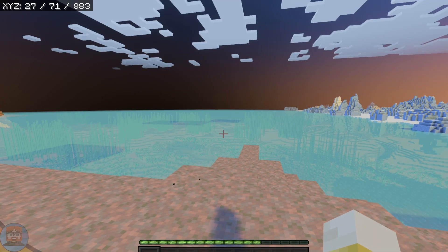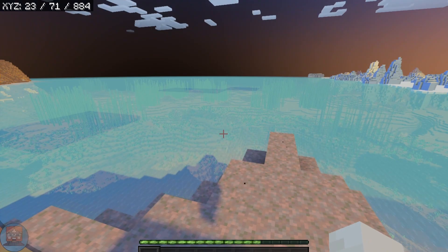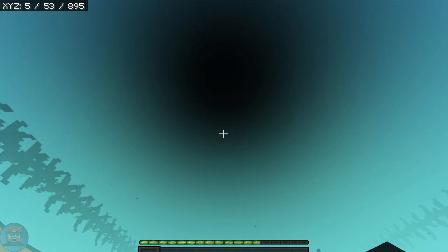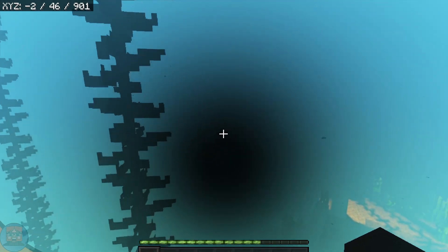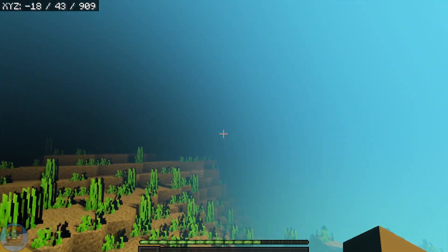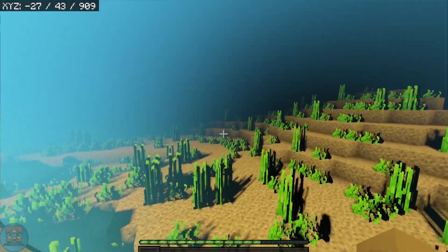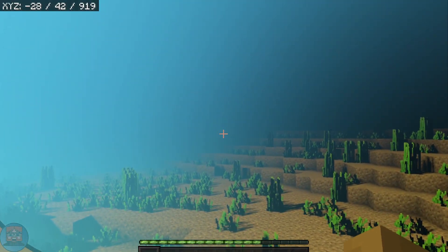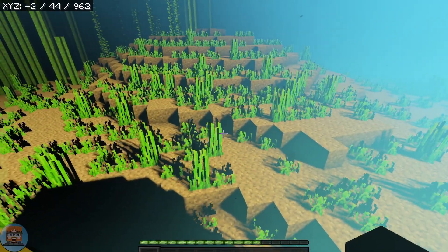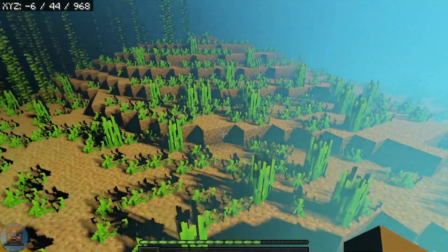The final issue I've noticed with shaders is when you're underwater. Once you get to the water, you cannot see a thing at all. This is absolutely annoying because when I go underneath the water, I don't want to see complete nothingness — I want to be able to see something. Even if you were to change your render distance, you still cannot see very far. And that lighting glitch also definitely needs to be fixed.